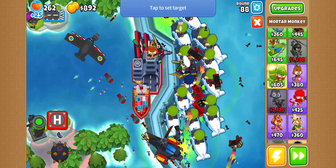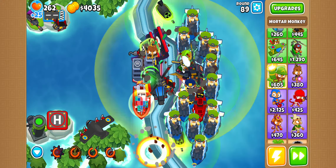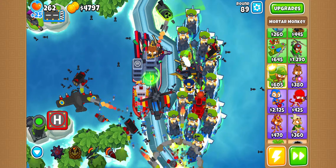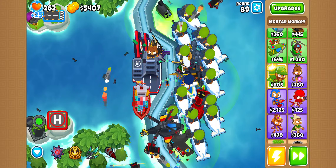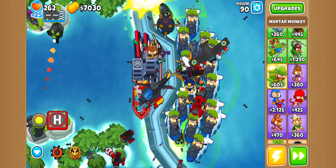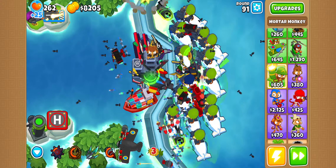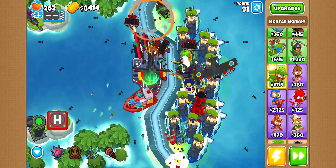One of every tier 5 water monkey now — that was easy. And even if we wanted to place some more stuff over here, we can. There's an Apache Dart Ship — we can get Spectre. Can't put it over there. Let's get Spectre. Get a Mortar for no reason. Get a Sniper over here. Now just easy wins — just go on through and wait for it to finish.